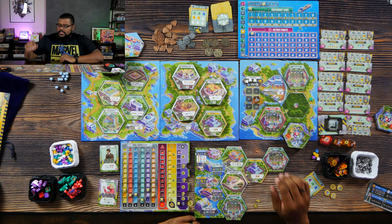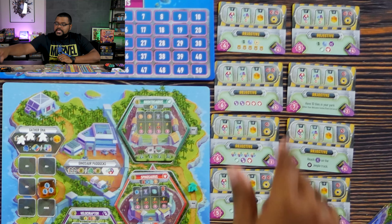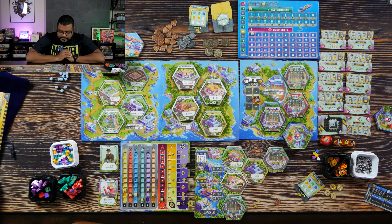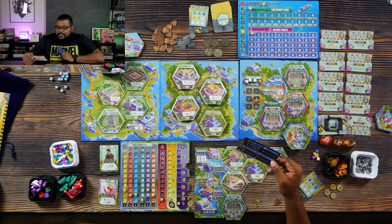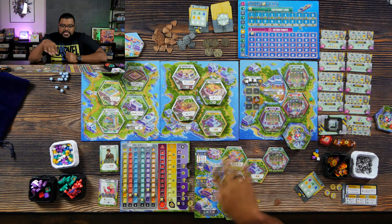I can get the triceratops. For the triceratops I just need the park administrator, so I can spend a park administrator and one coin to take a triceratops. There are rules about placing your tiles — I have to place it immediately, it can't be adjacent to another dinosaur paddock, and it has to be touching something else. I'll put my triceratops paddock up here. This gets moved up and replaced with the velociraptor.